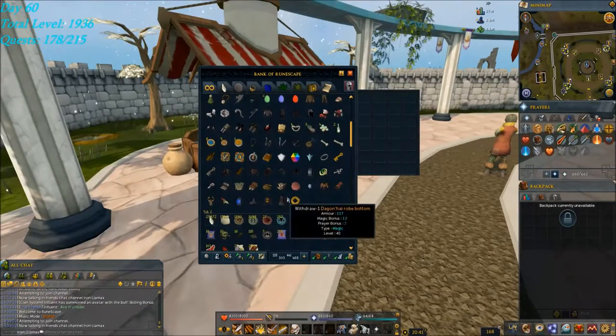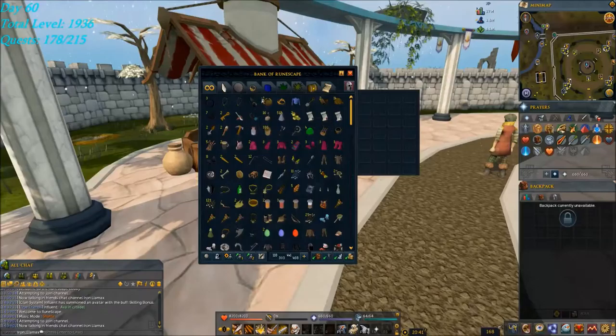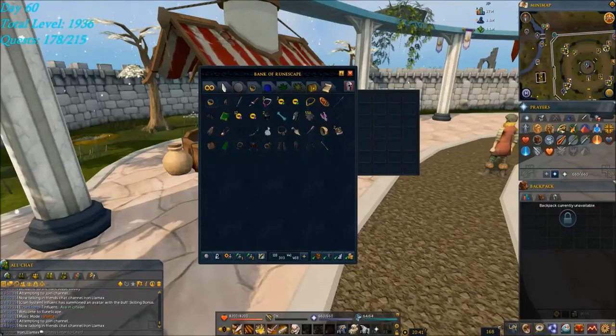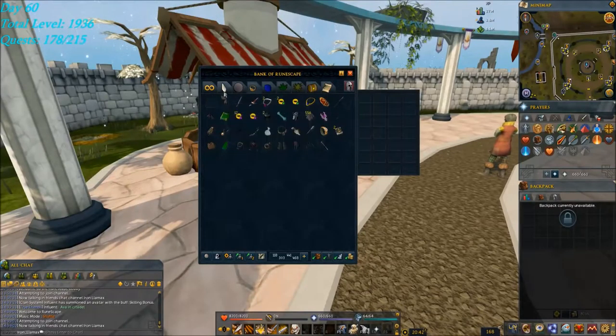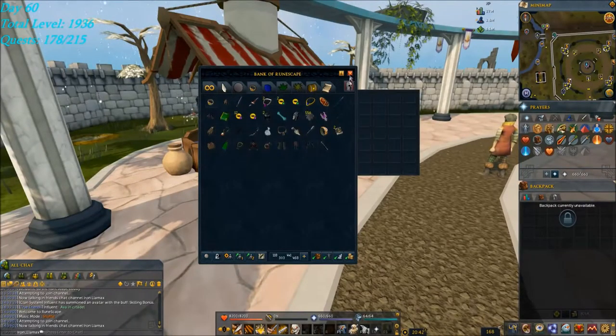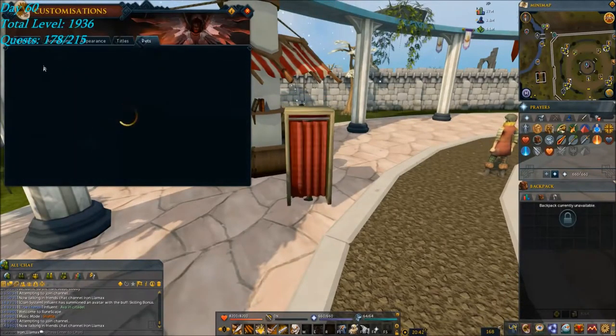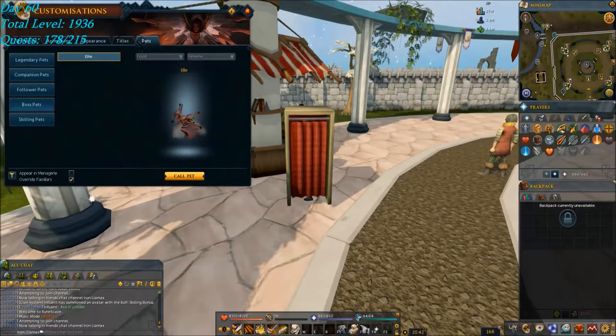I don't believe there are any other significant items in here. I've taken care of a lot of quests and have a fairly decent total level. I am Iron Man — it's good to point that out. I've got a Bone Crusher, Split Dragon Tooth Necklace, Gym Bag, Attuned Ectoplasmator with about 1400 charges on it right now. Once I get to 85 Strength I'll have the Asylum Surgeon's Ring. And I'll point out that I do have one boss pet already, which is Ellie from the Chaos Elemental.